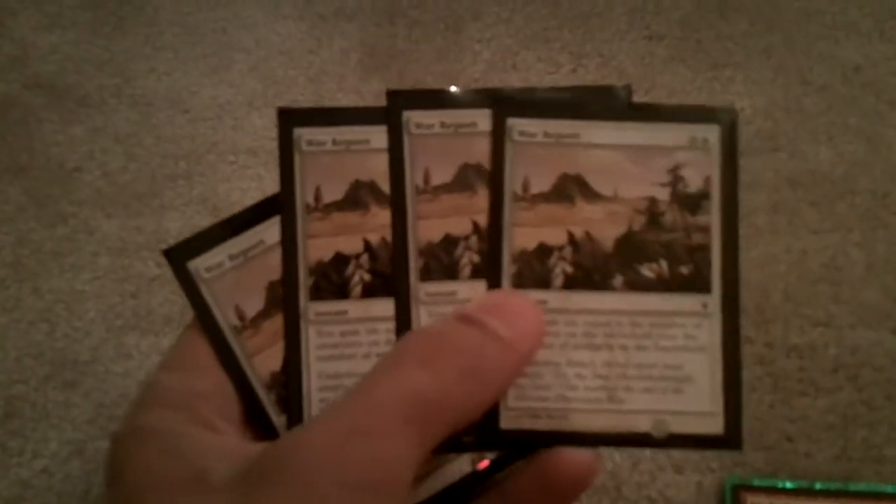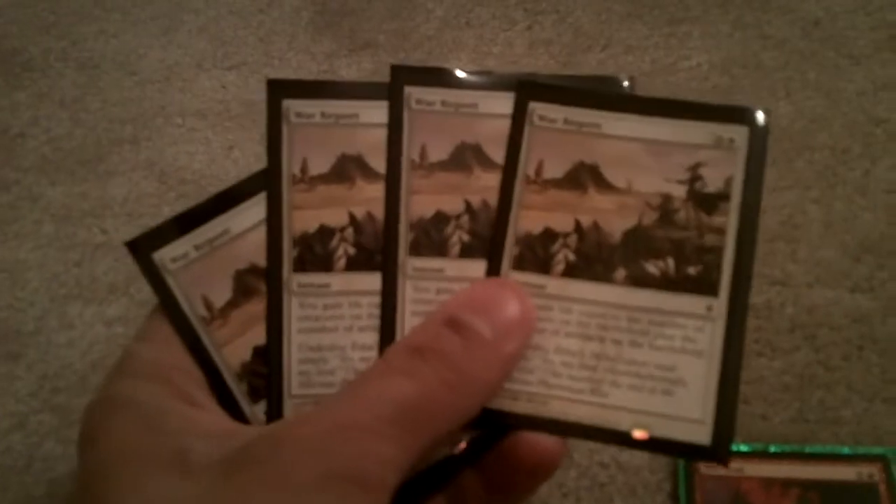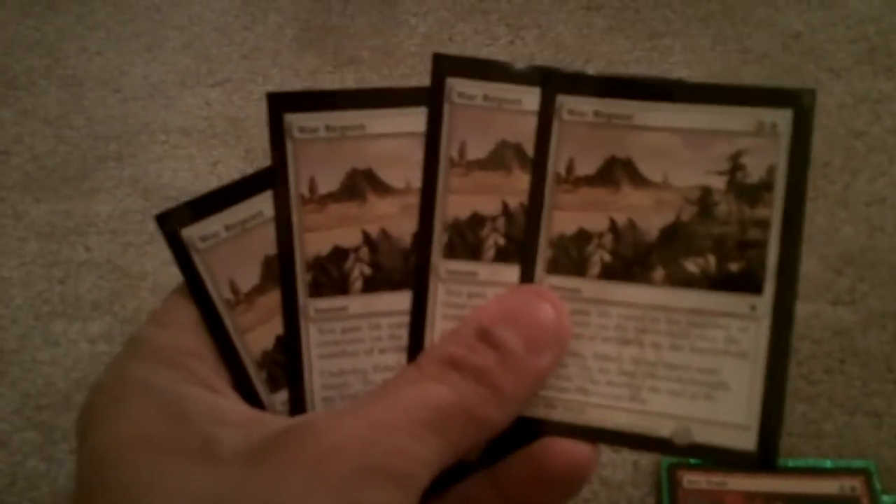Four War Reports — this is basically what this deck revolves around right here. The War Reports give you health for every creature that's on the battlefield, yours and the enemies. So that's a big amount of HP going your way.